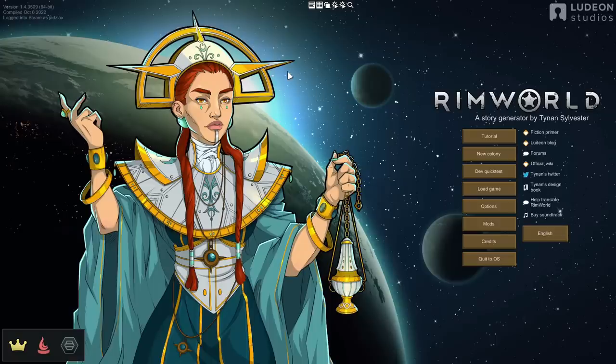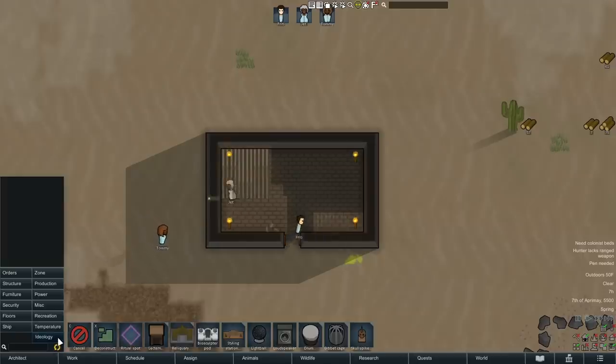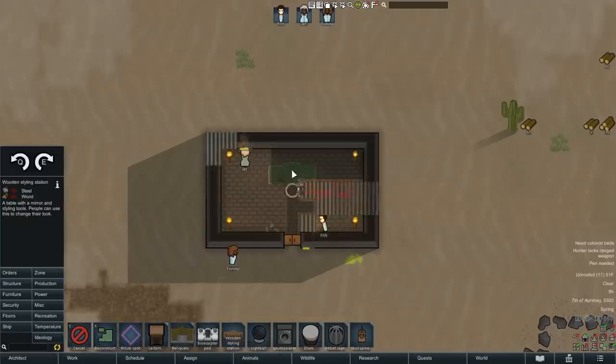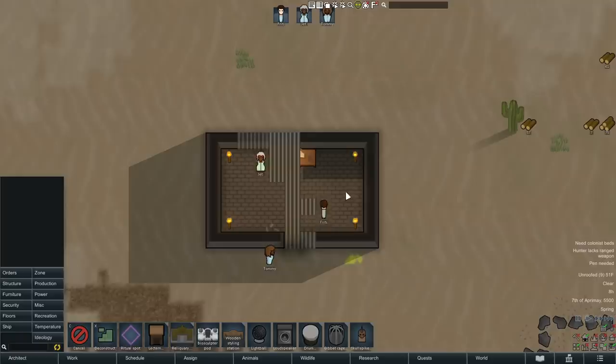There are also a number of small changes if you have Royalty and Ideology. I don't think any of them are major enough to show here, except that Ideology buildings have now been partitioned out into their own architect tab. Also, when you're crafting items that have styles available, you can now set what style you want to be crafted in the item bill.